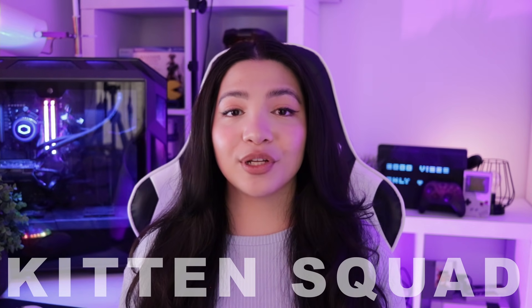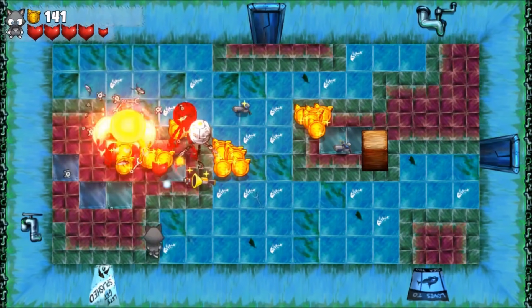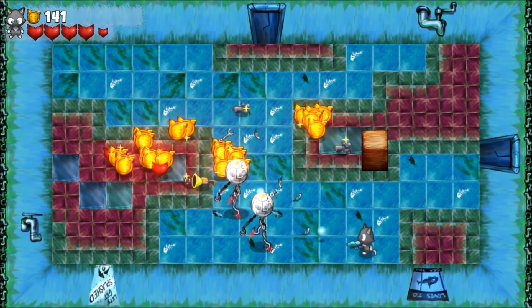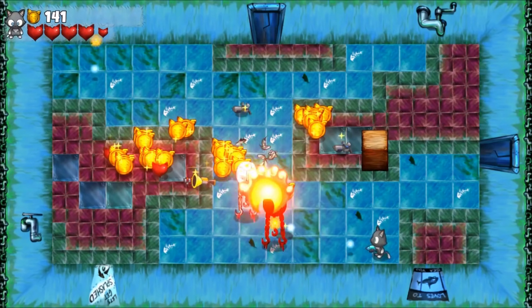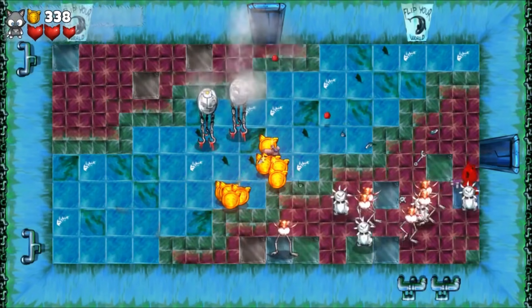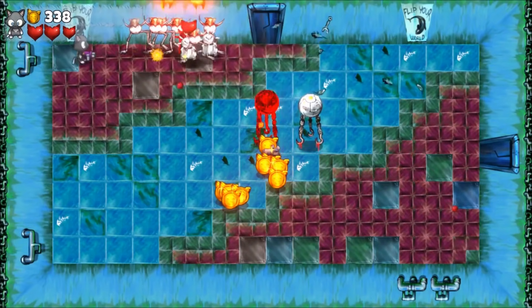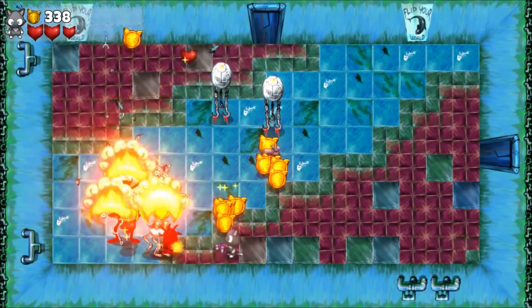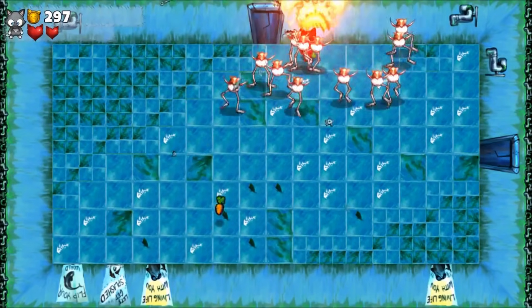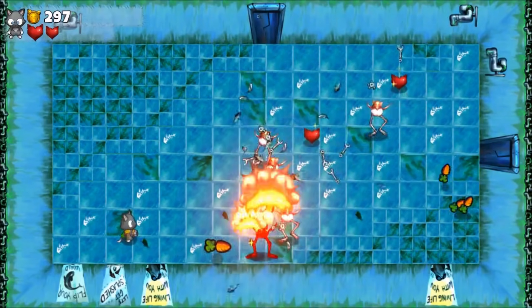Kitten Squad is a top-down twin-stick shooter style game about kittens killing robots, but for a good cause. These evil robots have taken different animals captive and the kitten squad is called on to rescue them. You're given really out-of-the-box, quirky but effective weaponry — from carrot rocket launchers to yarn ball guns. It offers co-op as well, and fun fact, it's created by PETA, a very unlikely game creator. It does have some messages from them in the game, but it's a free game and it's very, very fun.